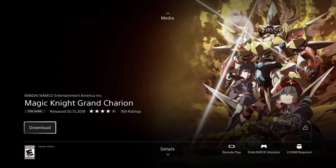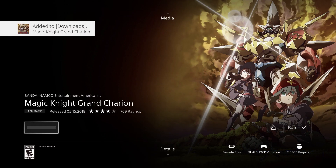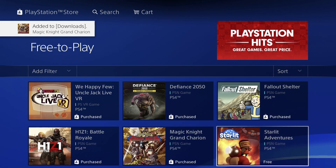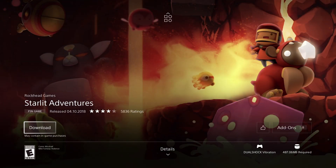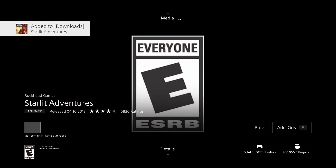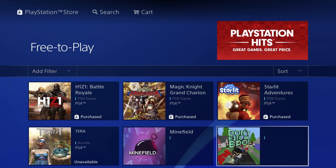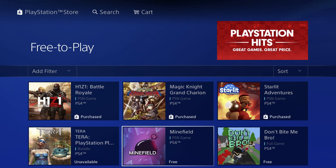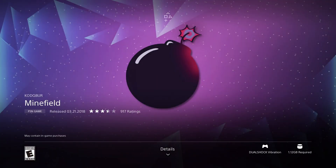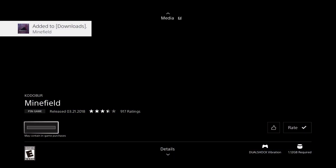The reason I took you this way is just to show you all the games available right now. This one's 2.03 gigs — we're going to download it. We also have Adventures, about half a gig at 487 megabytes. Then there's Tera, which I already made a video about, and Minefield at 1.12 gigs — pretty small and fast to download.